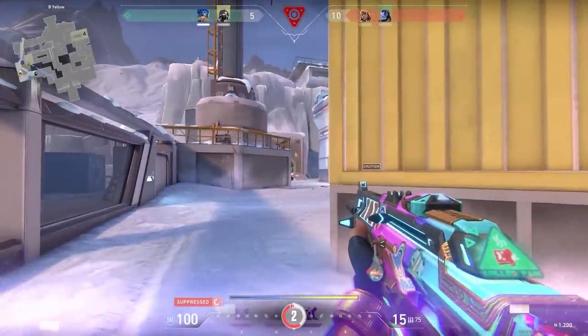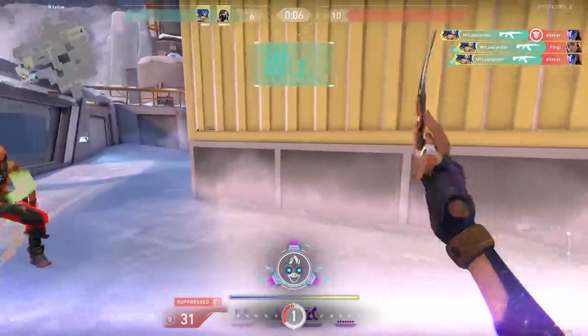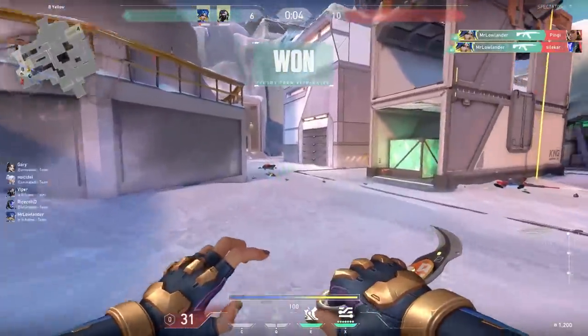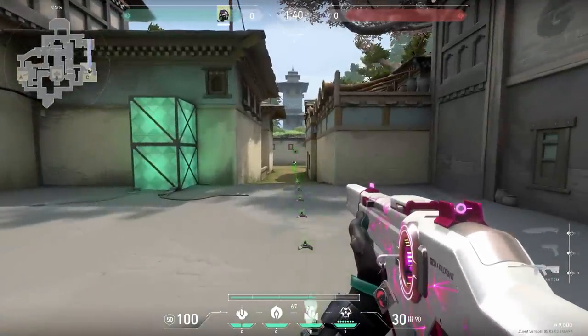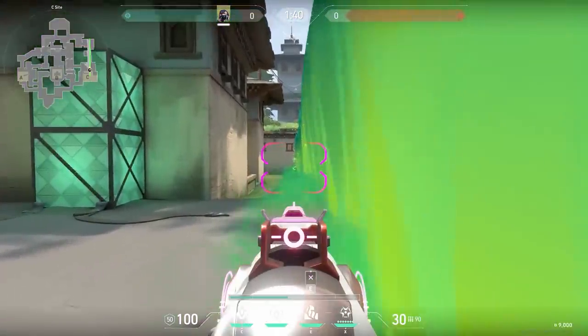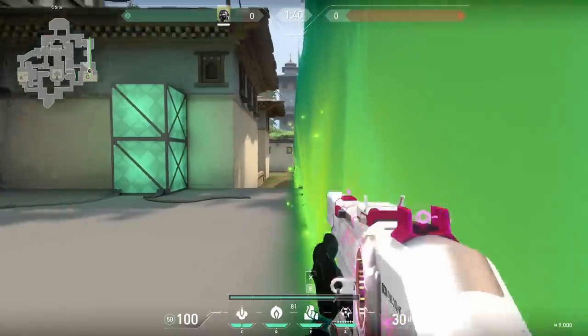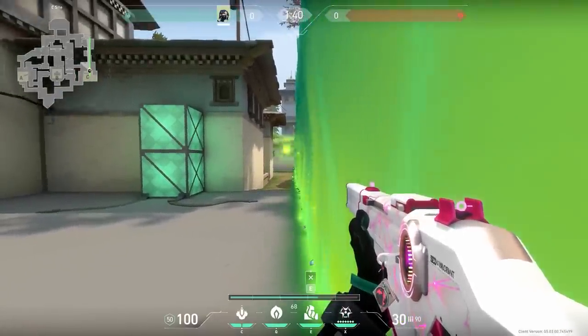Now let's talk about the different advantages of playing with high or low settings. Sadly there are some spots in Valorant where you have an advantage if you play with low settings. One of these is the viper wall. If you play with high settings you see a little bit more smoke next to the wall, which makes it hard to see enemies. But if you play on low settings the smoke disappears and you can see enemies way easier.